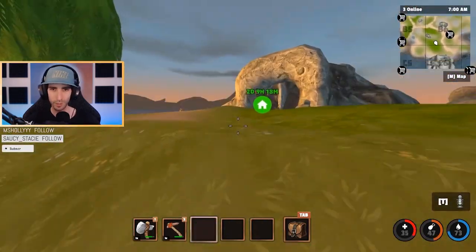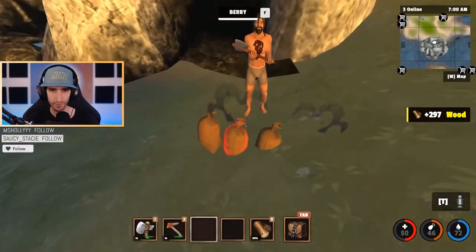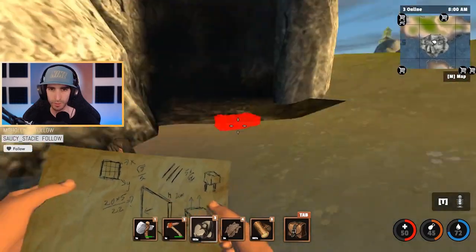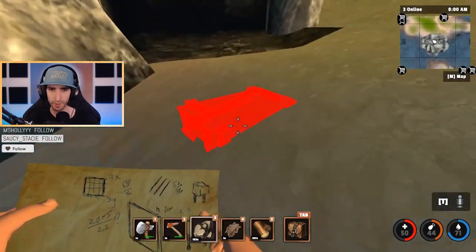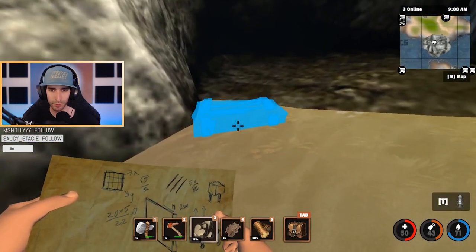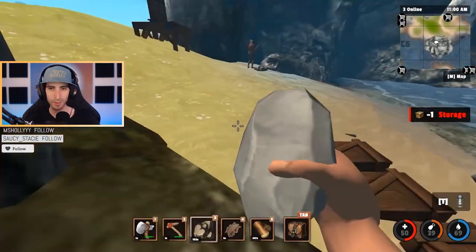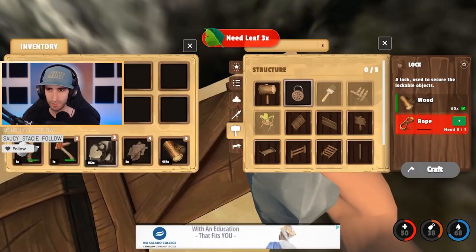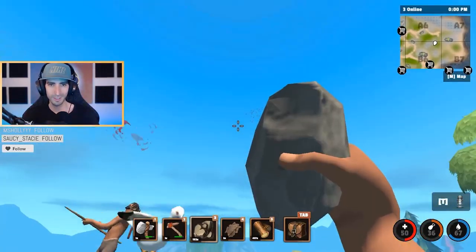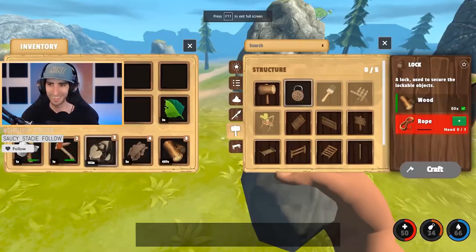Is that you Omni? We're actual cavemen living in a cave! I'll make some storages here so you guys can put stuff in. I can make like three storages now. Where should I put them — back here? I can't place them in the water, gotta put them in the sand. Got some iron cooking. If you need somewhere to store your loot just put it in these boxes. I need to make some locks for them.